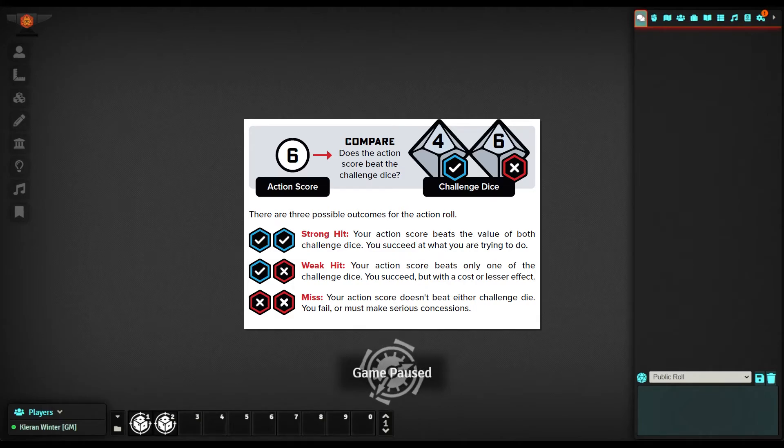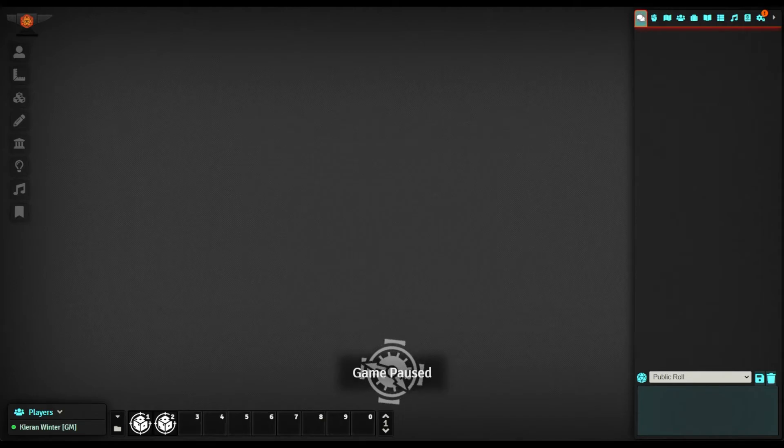If the player beats one challenge die, it is a weak hit — you succeed, but your victory may be short-lived. There may be a complication, or a twist in the story. If the player doesn't beat either challenge die, this is called a miss. A miss is generally bad — you failed at what you were doing. There's a further complication where you may have to pay the price, which is a different move for negative outcomes. You may also need to endure harm or suffer stress. There are consequences and repercussions to failing a move.